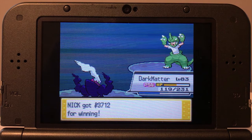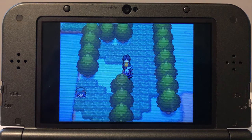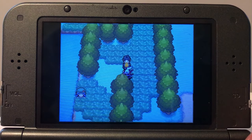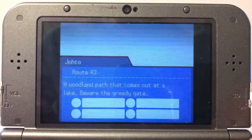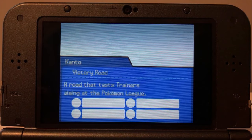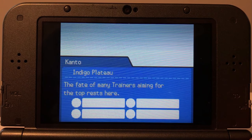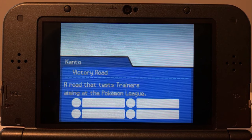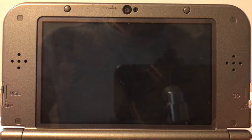Another alternative: instead of holding a Lucky Egg, you can hold an Amulet Coin and get double the money — so this is also a really good way to just farm money if you want to do that. But I'm going to show you the other spot that I think works really well for grinding EXP. We're going to head over to Victory Road — I'm going to head to Indigo Plateau to heal Darkrai first, but then we're going to go to Victory Road where there's another trainer we can rebattle over and over again.